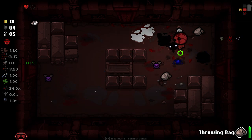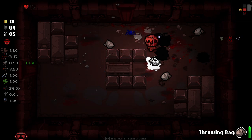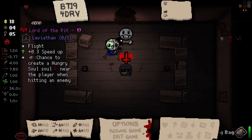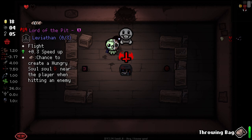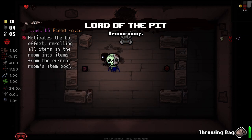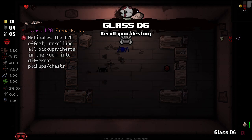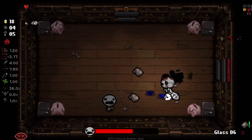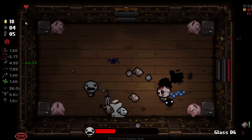We're creating a good amount of flies and stuff here. Lord of the Pit - we could reroll it, but flight and speed is good. This actually does tell you which ones synergize: chance to create a hungry soul near the player when hitting an enemy. Let's go with this and suck this up. So now if I combine that with anything, I think it gives me that synergy - I'm not exactly sure how that works.